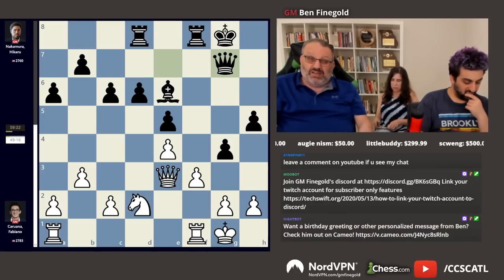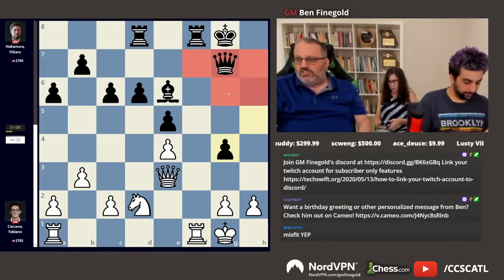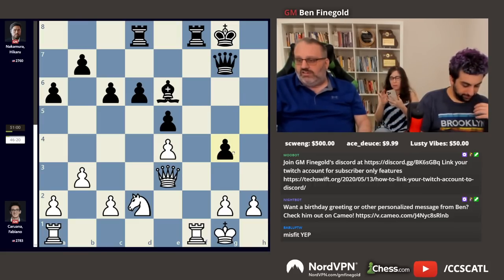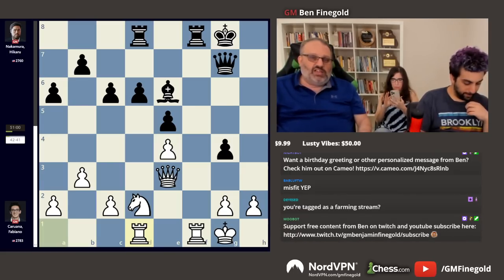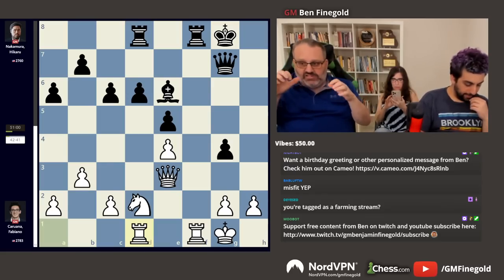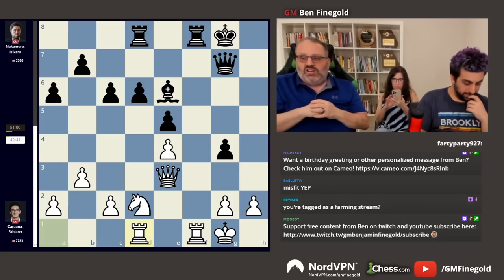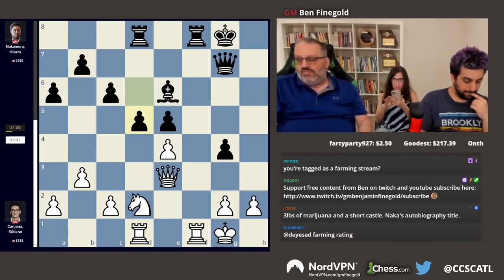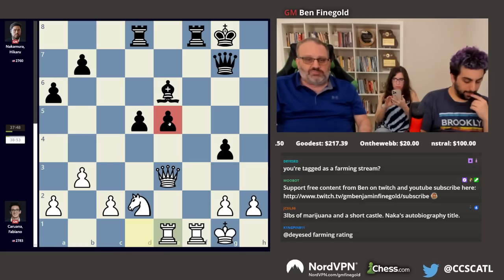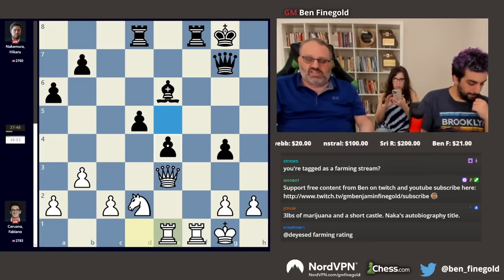Queen g7 — also not liked by the engine, though it looks completely normal. Takes, takes. Now we have an open king with no pawns in front of it, and this pawn is isolated and weak. After rook d1, Hikaru made a decision he's going to later regret. Instead of battening down the hatches and trying to defend, he got aggressive and played d5 — not engine approved.